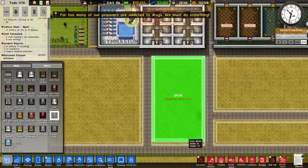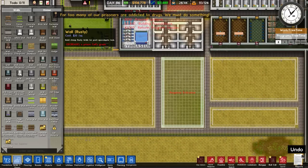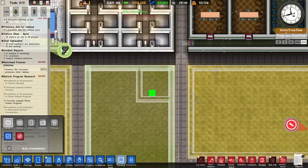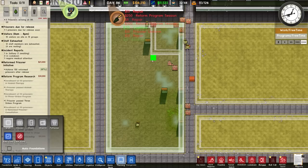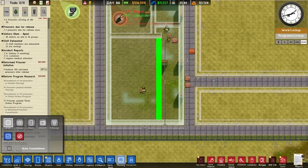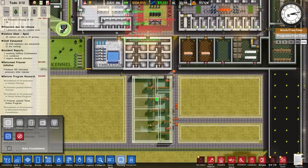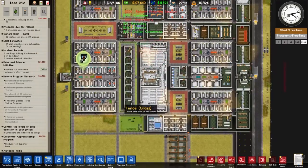Alright, Death Row section - we're going to build this in here. I haven't yet planned it out so I should probably do that now, which is not like me to build before planning. I think we have an area here that's big enough for Death Row, and then the cells - will this fit in? It does fit. One, two, three, four cells for Death Row - that's pretty much what we want.